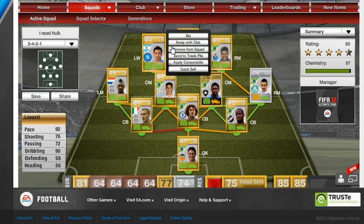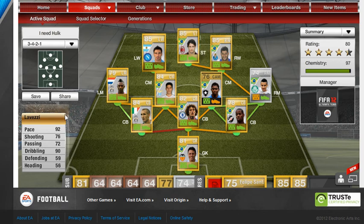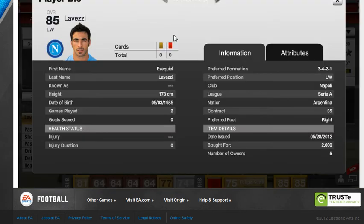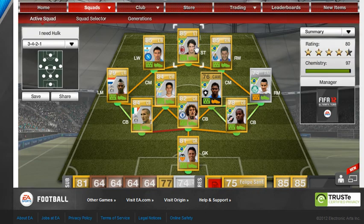Moving over to the left wing, we have Lovetsy. 92 pace, 92 shooting — he's got one hell of a finesse on him and 5-star skills. Goes for 2k, so again very cheap. Lovely player there.